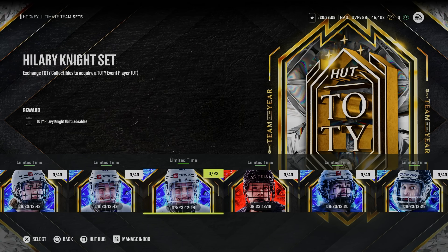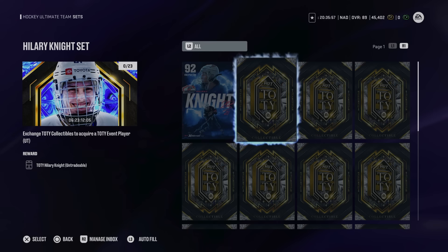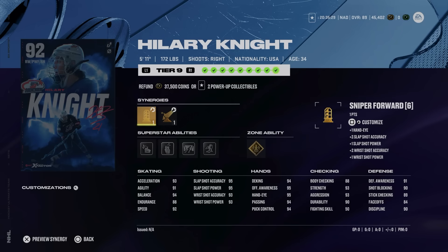For the majority of players asking if any women's TOTY cards are worth making competitively, the only real value option is Hillary Knight's trade-in set using her X-Factor. If her X-Factor is powered up to 92, it costs 22 Team of the Year collectibles. However, if you complete all objectives, you only need seven more collectibles to get her TOTY version. The added benefit is she gets Enforcer Forward on her TOTY card, especially valuable with Matthew Kachuk's TOTY. For about 155,000 coins in value and no future upgrade costs, it's worth doing.